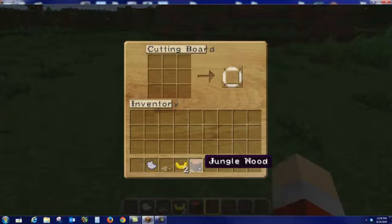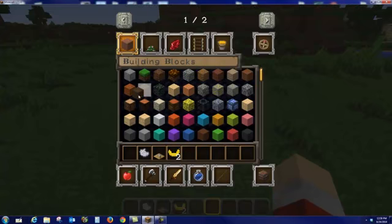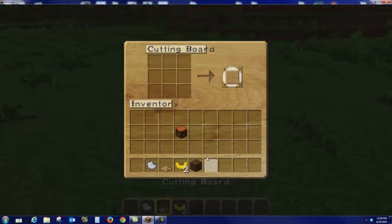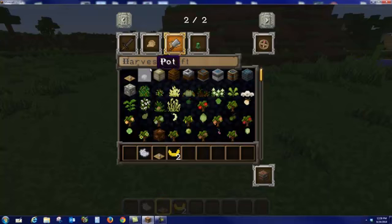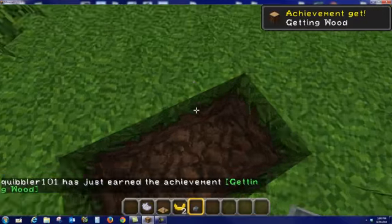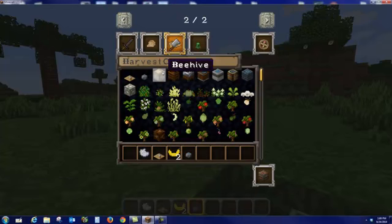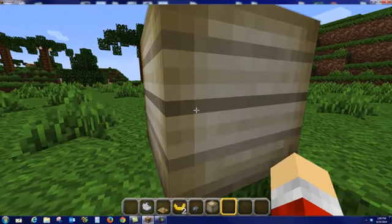I think it should be able to. What are you trying to do? Putting wood in the cutting board. Maybe you can put food there? Nah, that doesn't sound like something fun. What's that floating block? That's wood. So any little things that are floating like that are things that you can pick up? Yes. Ooh, a beehive.